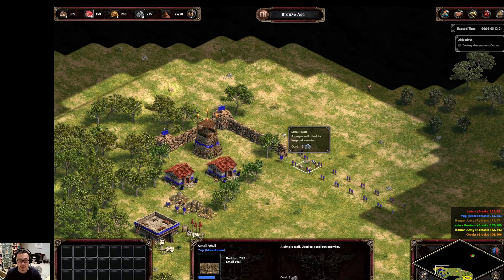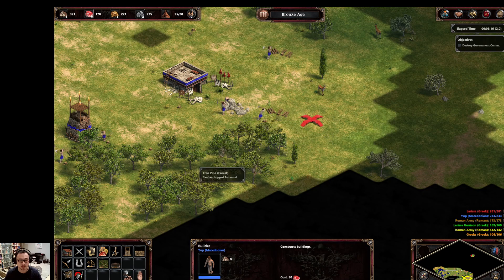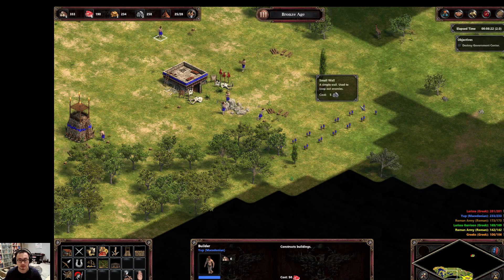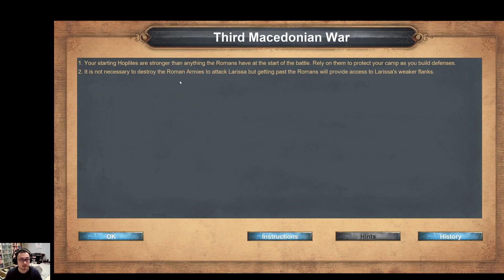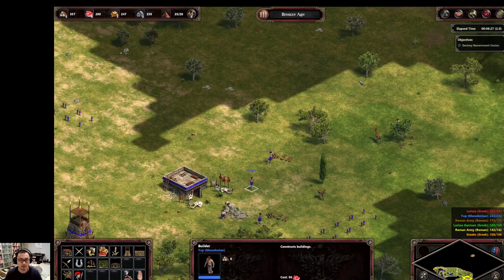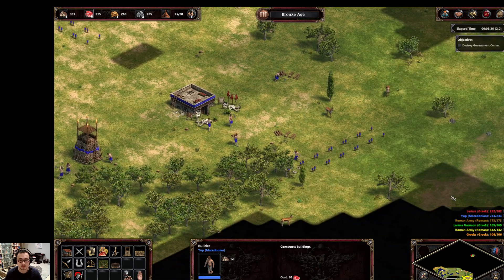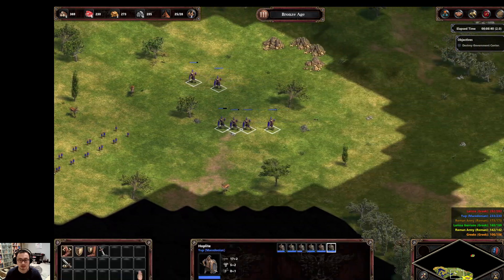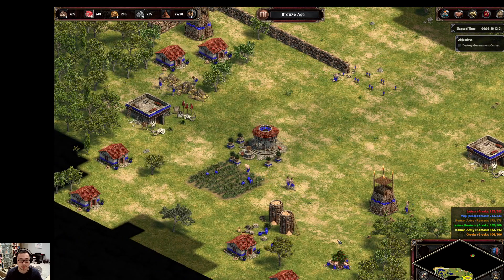Without the strat, you'll start getting attacked at three minutes in. It's pretty horrible - unfair, unbalanced, and just terrible. The hints actually say to rely on your troops to protect your camp as you build defenses, but that's actually bad advice. You should rely on them to rush the computer. The strat makes things so much more comfortable and it's more reliable too.